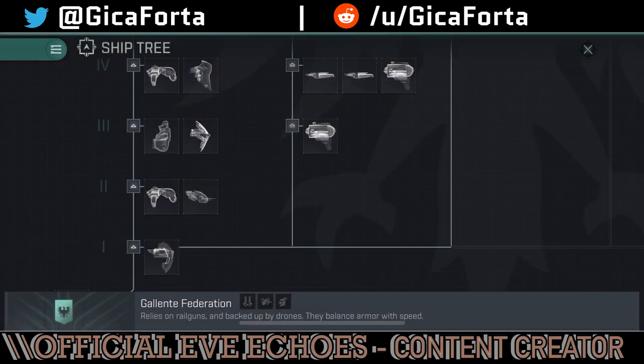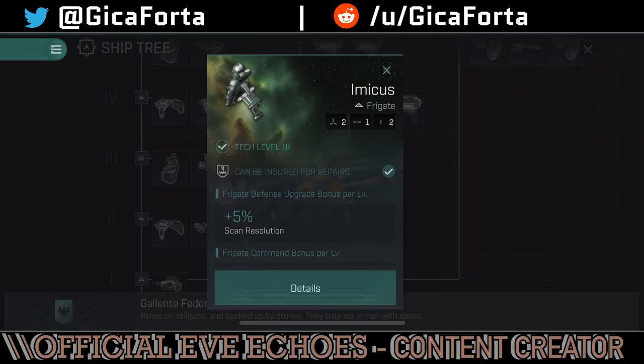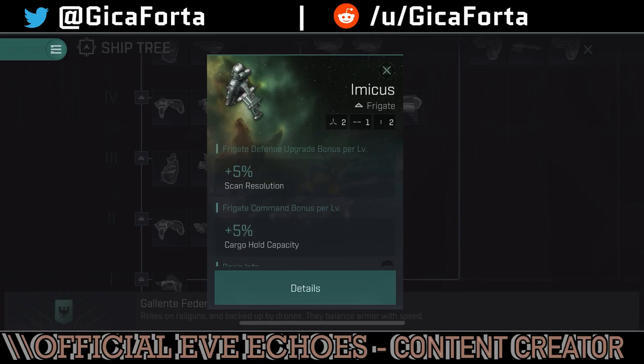Moving on to tier 3 — the Imicus. The Imicus has a frigate defense upgrade bonus per level and scan resolution, which is something not yet implemented in the game. We don't have scanners, probes, or anything pertaining to exploration or scanning down players. The scan resolution bonus is already on the ship so they won't have to add it later, and we'll probably get the items in the near future.